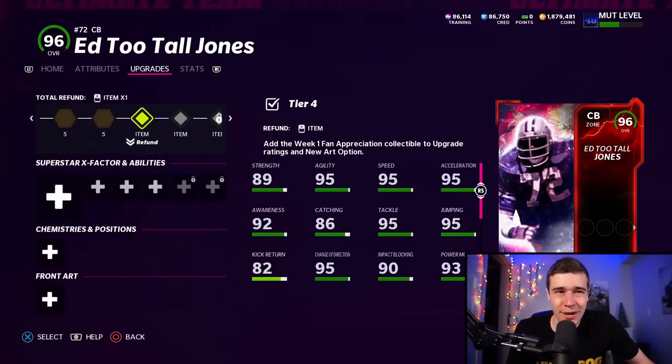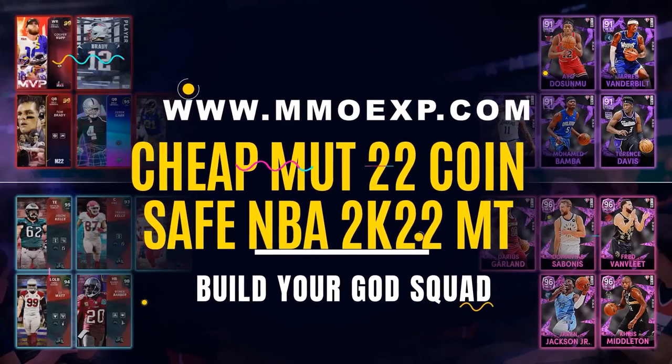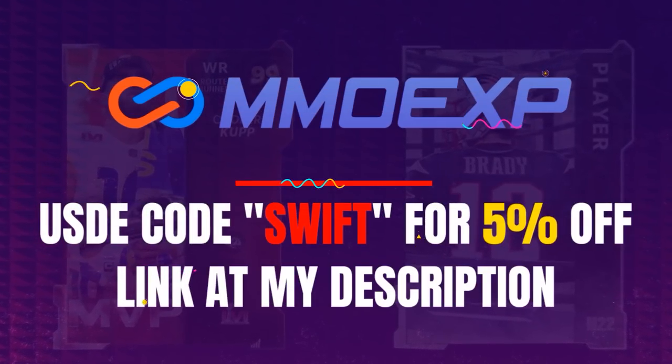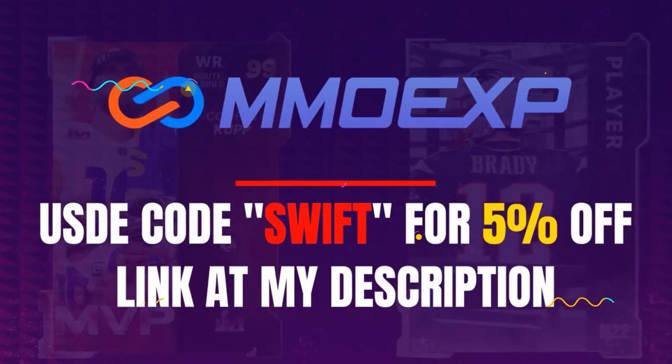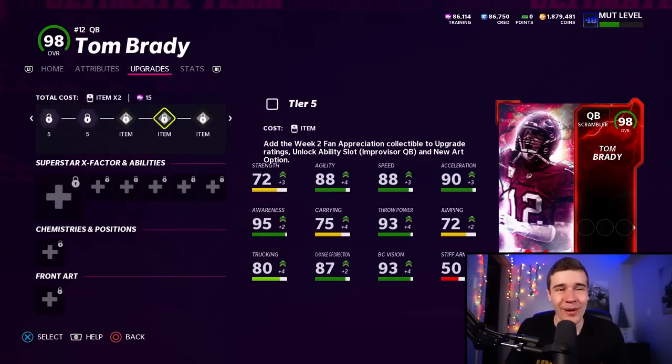If you played through all your solos and you're wondering why you can't get Ed Too Tall Jones up to the maximum, the reason is that each card requires a week one, a week two, and a week three collectible. Once you put your collectible into Ed, you can do the exact same thing for Brady. For the cheapest Madden 22 coins and 2K MT, check out sponsor MMOEXP via the link at the top of the description and use code Swift for 5% off. Once you get your week one, week two, and week three collectibles in, that is going to reward you with a golden ticket Tom Brady player item and a golden ticket Ed Too Tall Jones.